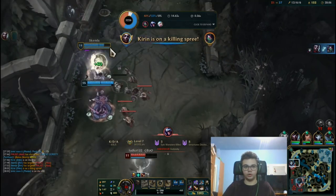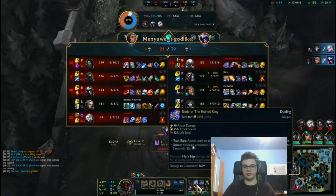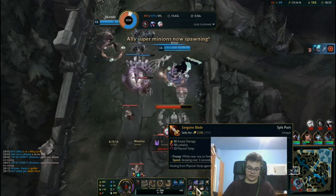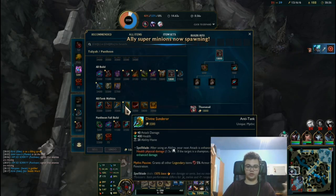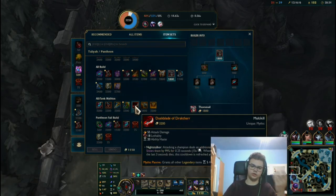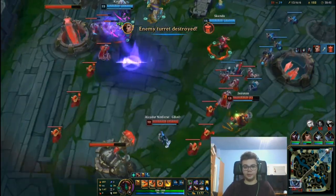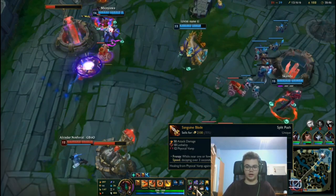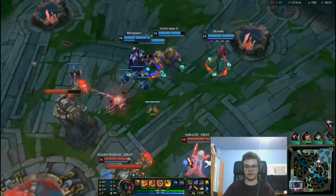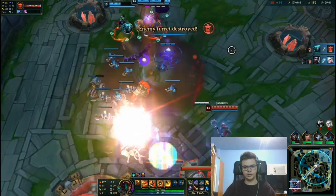Remember to get Thornmail when you're against heavy healing like Yuumi, Vladimir, or Soraka, third item after Eclipse and Blade of the Ruined King. For mythic options, you can go Prowler's Claw to close distance, Divine Sunderer against tanks, Eclipse as the standard pick, or Draktharr — it's good but I think Eclipse is better in most cases. Sanguine Blade is context-dependent; if the enemy stacks up, it becomes useless.